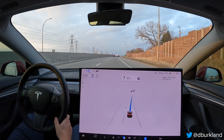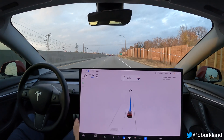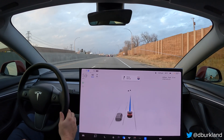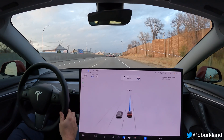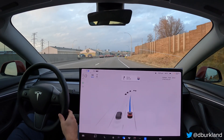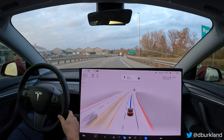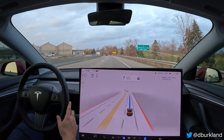Good evening. It is Thursday, November 3rd, and I'm going to be doing a drive through a set of roundabouts by my house to see how FSD Beta 10.69.3 handles them. We previously did this test with 69.1 and .2 as well. So we're going to be doing six attempts total — a pair of roundabouts, three times from each direction. I'll fast forward once we get there.